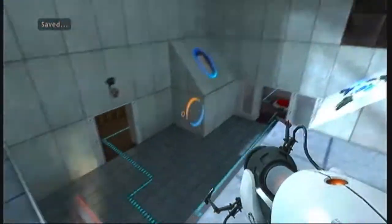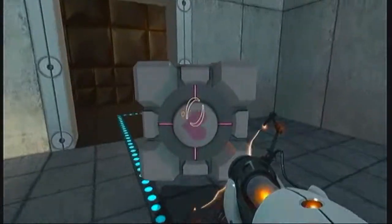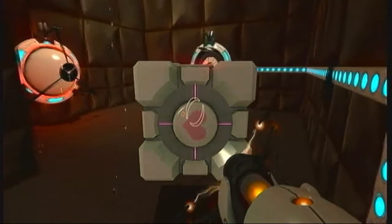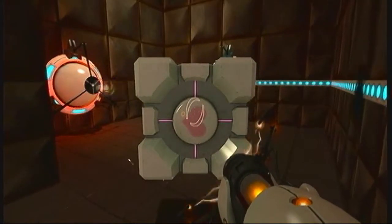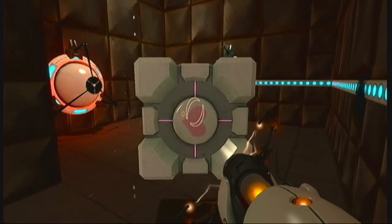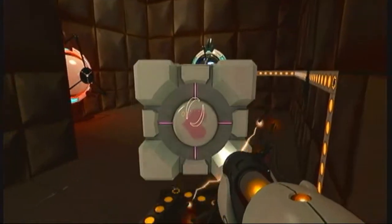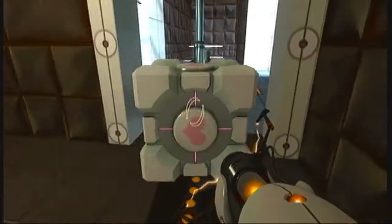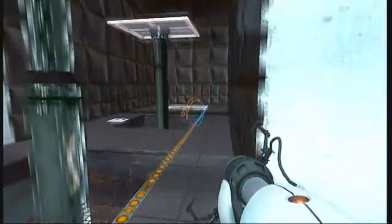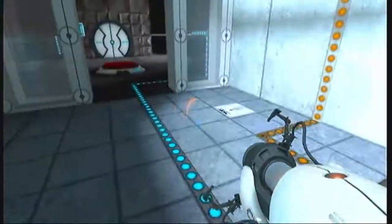Basically what happened is it bounced from that angled thing onto the ceiling. There's another ball right here that you kind of have to use some luck on — it might take a few tries. I'd recommend saving right before you do this. You have to kind of push the ball with the cube into that electrical thing. What you're trying to do by doing these is raise these three lifts, which allows you to get to the end of the level.